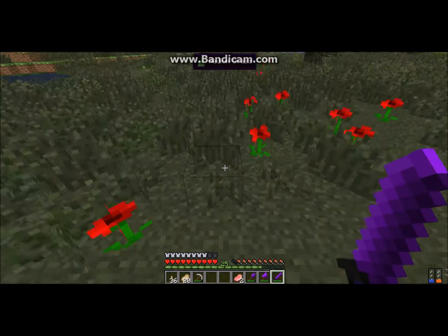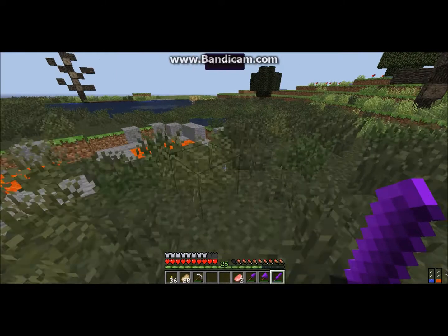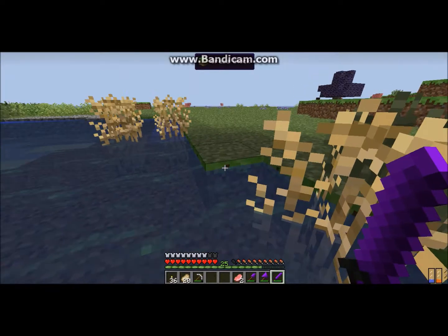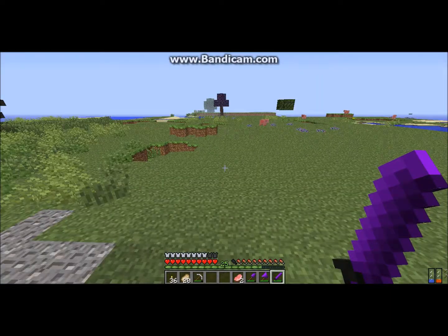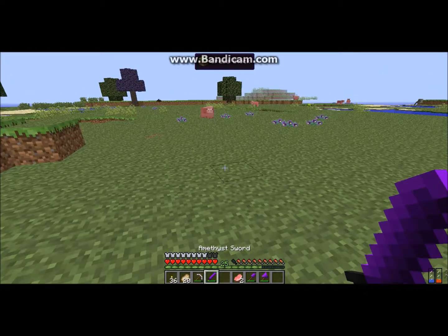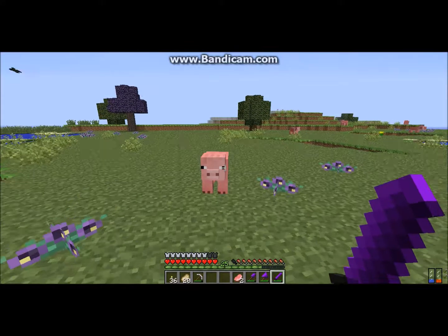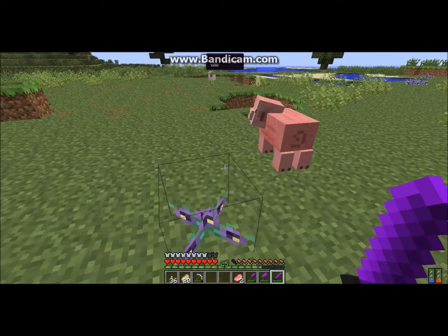So I'm going to get the royal guardian armor, but I will also get the queen scale so I can compare them. This is where I find frogs. Let's go kill some piggies. This weapon has 15 attack damage, as you can see. I've got the thing where I can see what the blocks are.